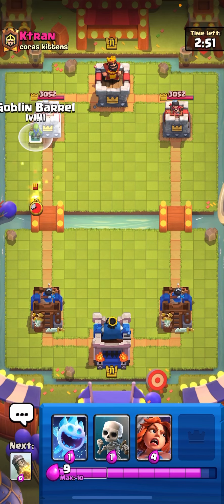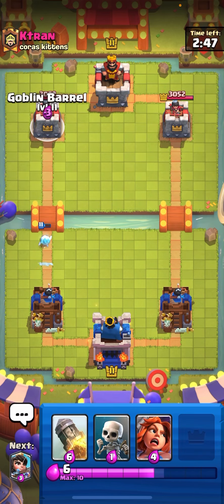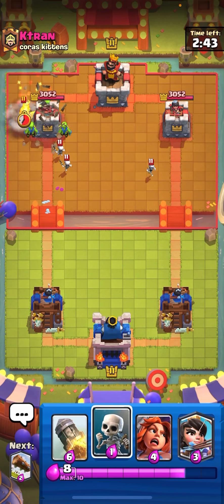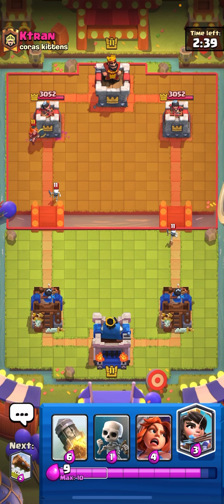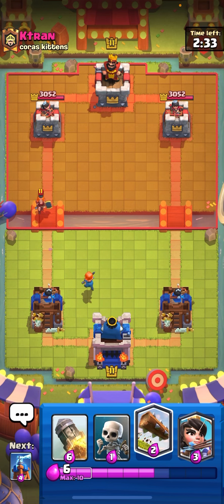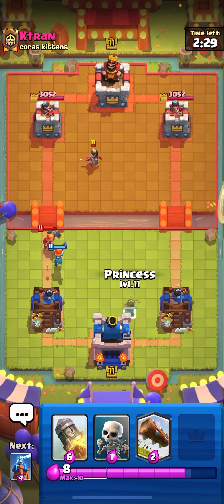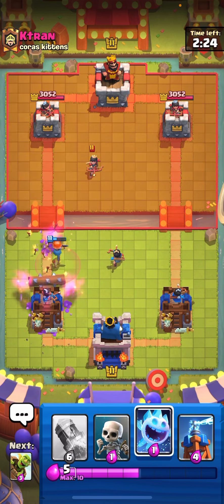We've got Gombro and ice spirit again. He's playing ice spirit, goblin barrel, skeletons, valkyrie — could be log bait or expo. Going princess to snipe his princess, then a log to kill the goblin barrel.